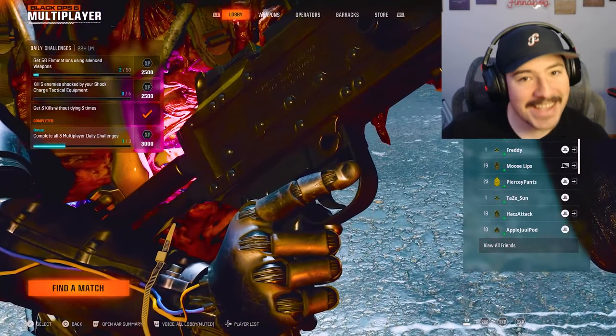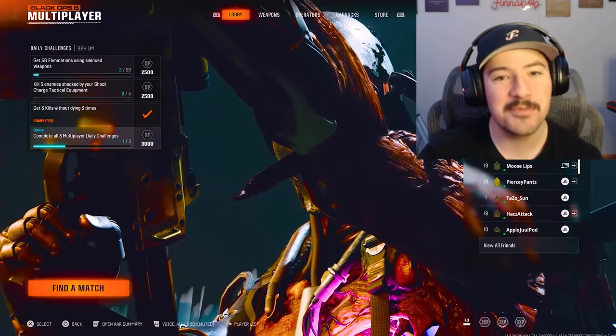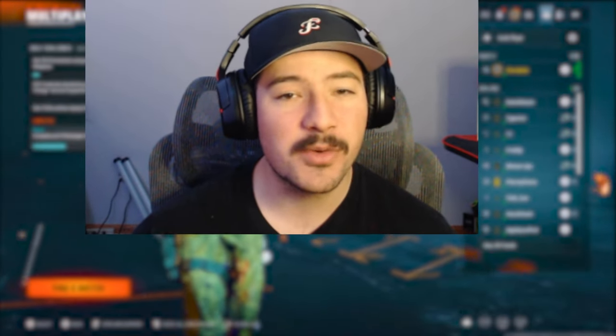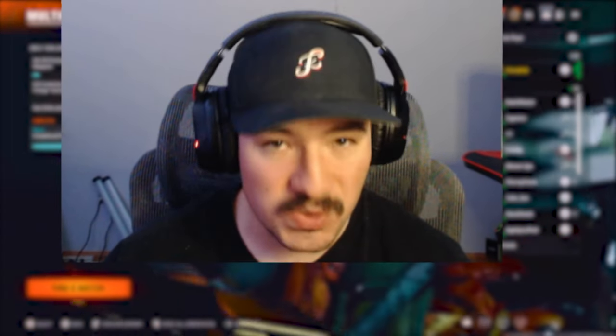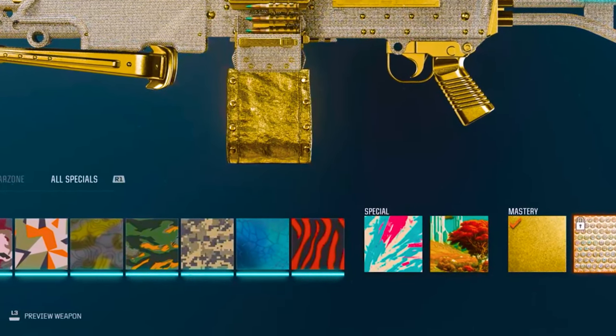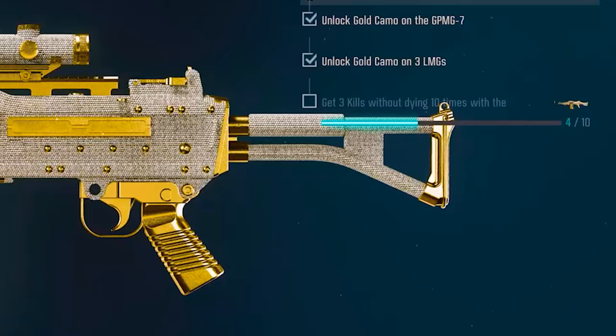Hey guys, it's Finna Bob here, welcome back to a brand new Black Ops 6 video. Today we are unlocking diamond again for the second time, and I'm also level 55 so I'm going to be recording a prestige 1 video as well. Diamond camo is for some reason a little bit broken, but we gotta get three kills without dying 10 times with all the LMGs.